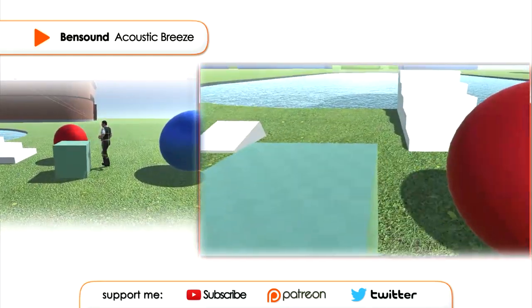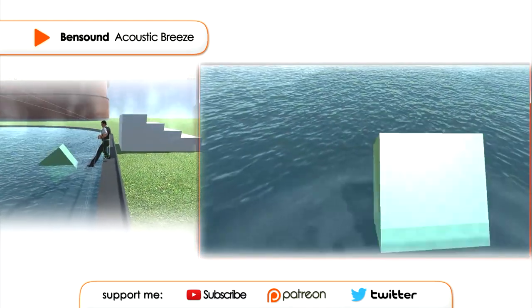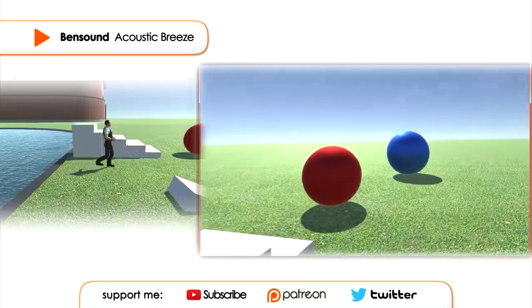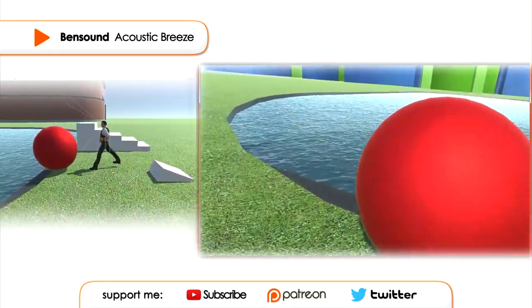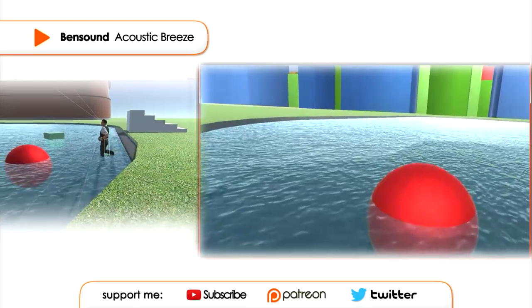This is actually my GMOD VR project. So that means if I push these objects into water, we get the actual buoyancy system. You can see how that balances out, and you can see a sphere as well. Let's push it up. And there you go — buoyancy on those things as well.